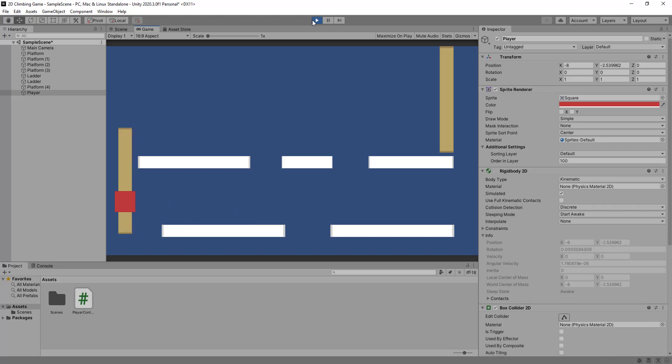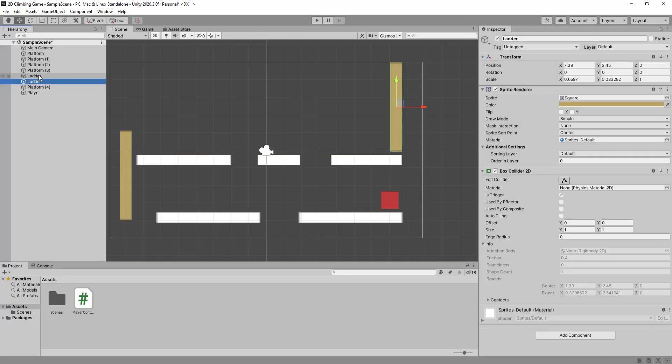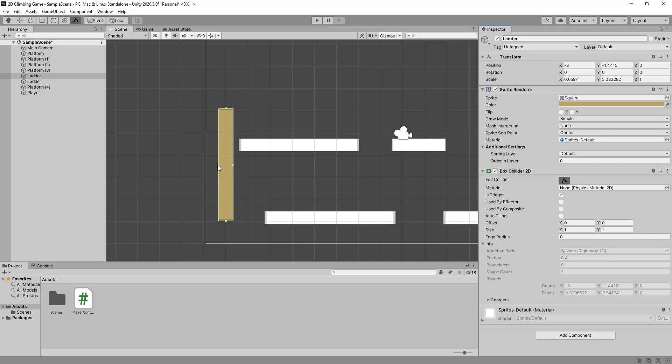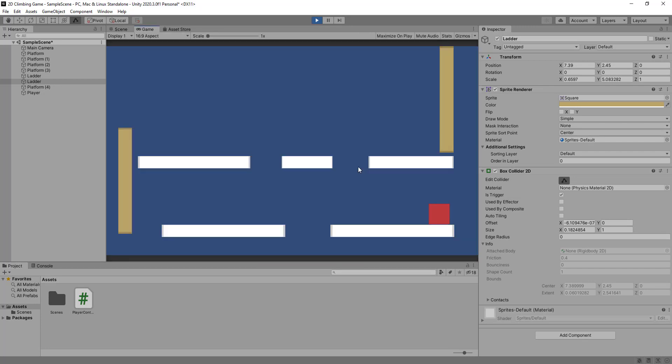That should be all the movement pretty much done. One extra tip: you can edit the ladder colliders to make them very narrow. This helps with collision and physics issues — you'll enter and exit the trigger more precisely, so it feels like you're landing on the ladder rather than snapping abruptly. Give this a go and let me know how it feels!